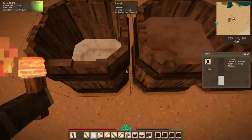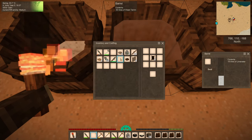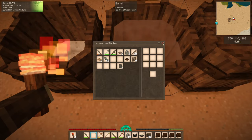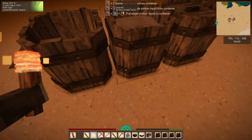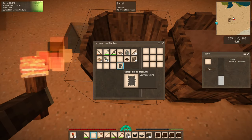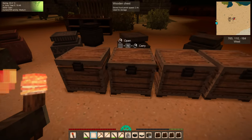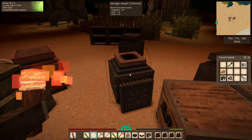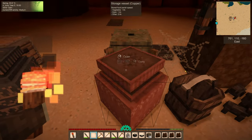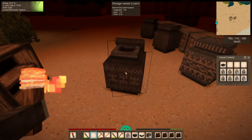We're going to move some of this leatherworking along, because that way we can start getting some real backpacks — so that when I forget to bring along one of them, it's not such a disaster. Apparently we can fit more scraped hide in here. Can I fit 12 at once, or did they change that? They might be rotten by now.